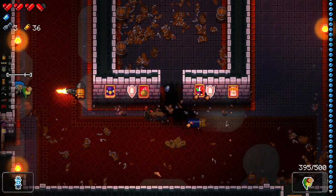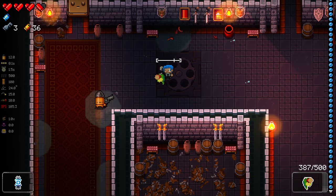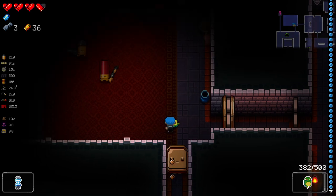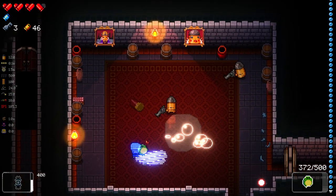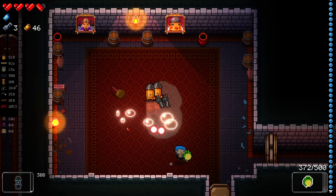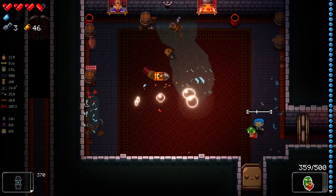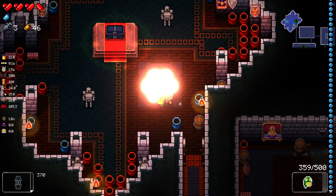I'm just going to use the ammo on this thing first, just because it's a little less valuable — probably better to use on the first floor. It's just a little annoying to use. I was thinking maybe I could use my active and then reload to be a little safer, but it doesn't work like that. Unfortunate but completely understandable.